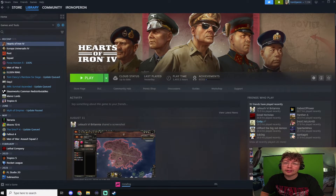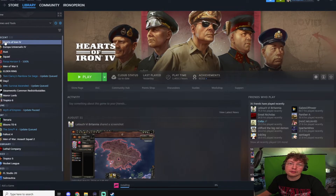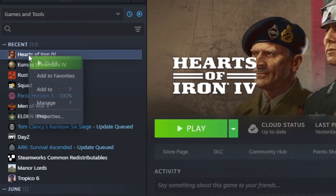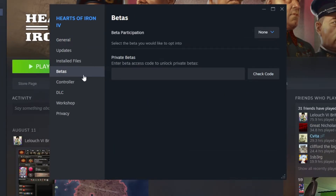How to change your Hearts of Iron 4 game version. As we are moving into 2025, I want to show you how to do this. We go to Library, we click on Hearts of Iron 4, then we right-click it, go to Properties, and there we go into the Betas tab.